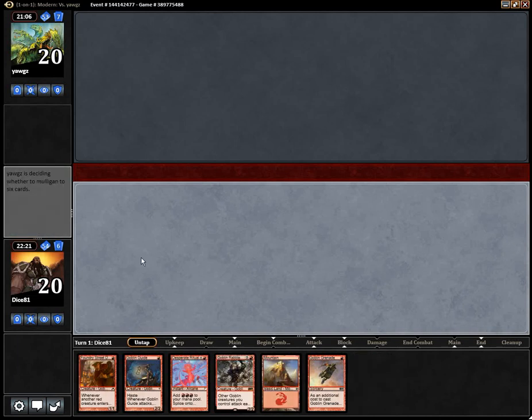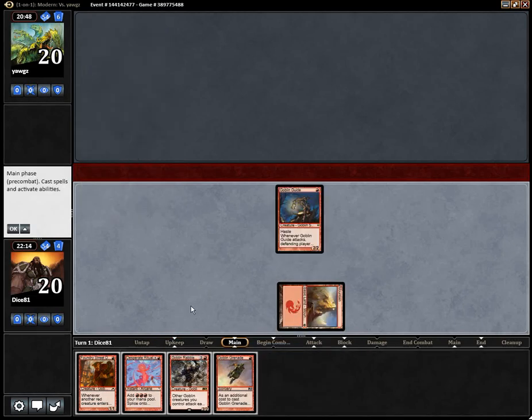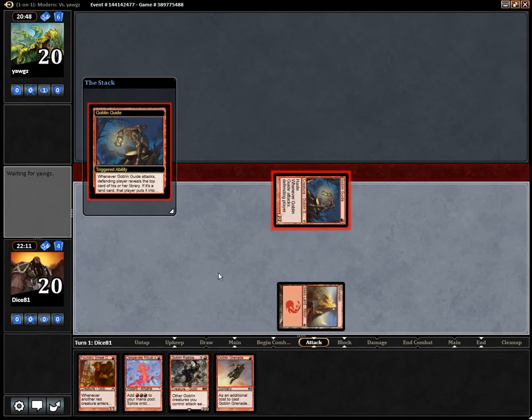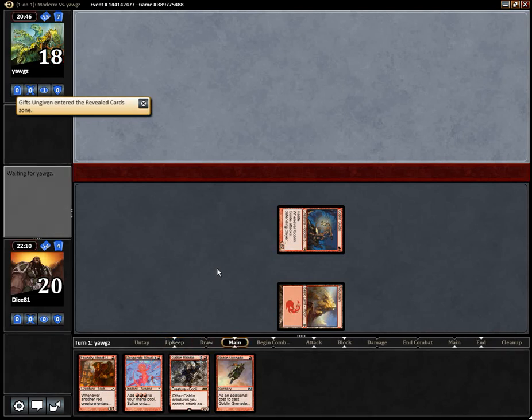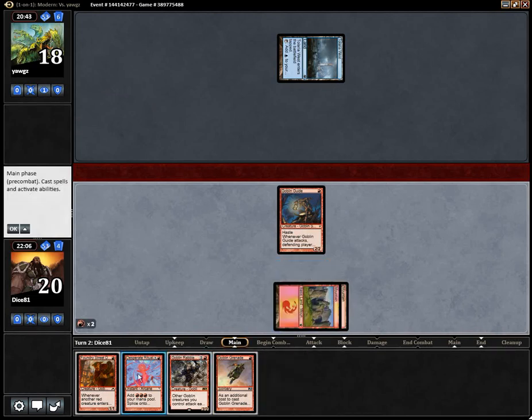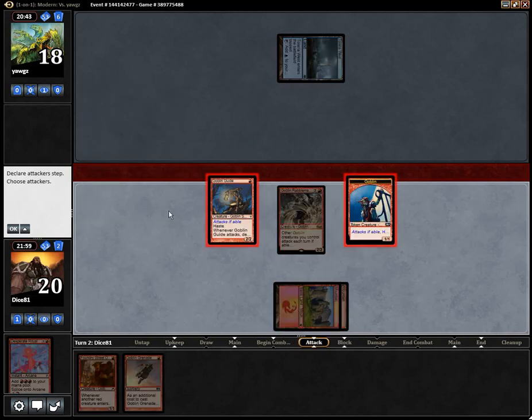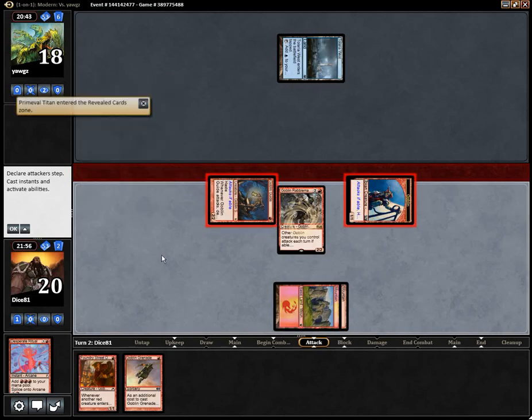No land. Here is a land, but I need to draw a second mana source for this to be good — but I'm keeping of course. I just have to pray to the goblin gods that I will draw another mana source next turn, or I will be in deep, deep trouble. Mana source — thank you goblin gods! Desperate Ritual, Rebel Master. Always yield to this. F6.